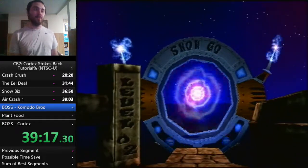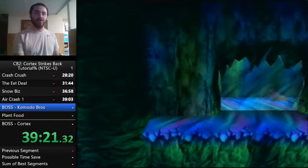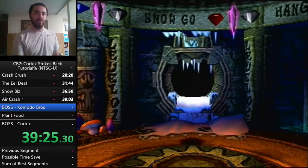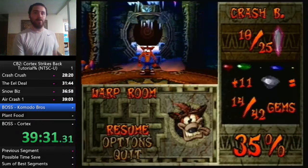Now we're going into Snow Go — this is what would normally lead us to the red gem route. We already got the red gem early, so we just dip. Quick look at our numbers: 10 crystals, 14 gems, 35%.